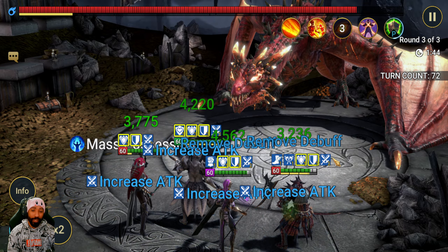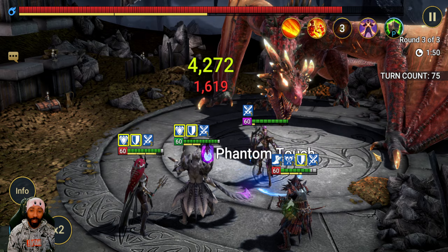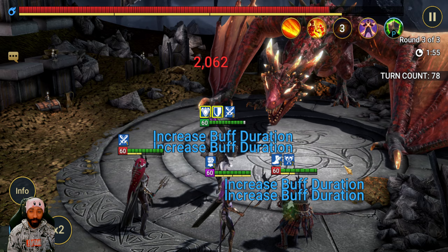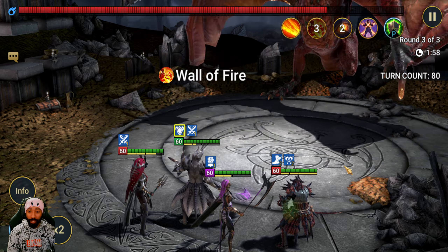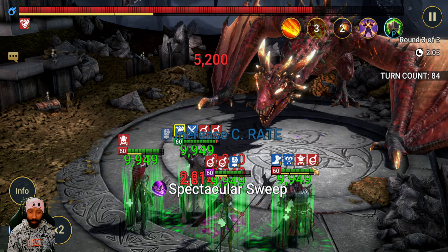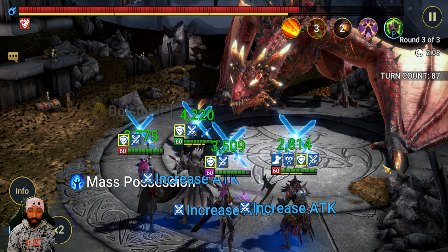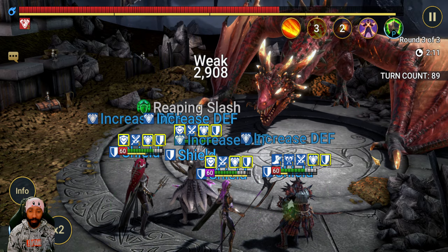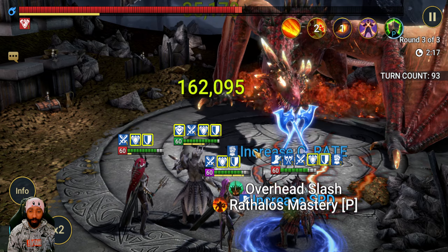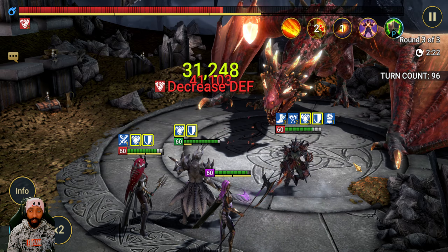I still think we beat it pretty easily. Maybe it's more of a Rathalos showcase than anything, but the HP burn gives Rathalos so much more damage - it's a night and day difference. Even without Artak he's losing out on a lot of damage. There's 121k damage right there from one ability. The remove debuff is really good for the poisons and decreased attack. Looks like we got this pretty easily.